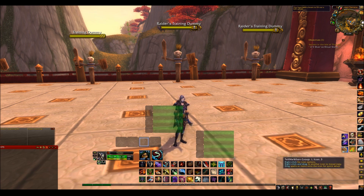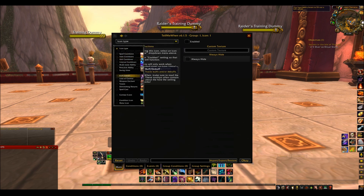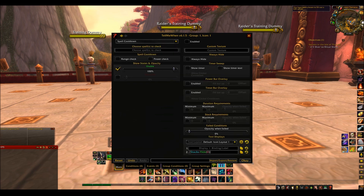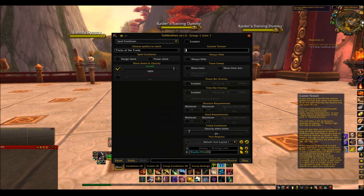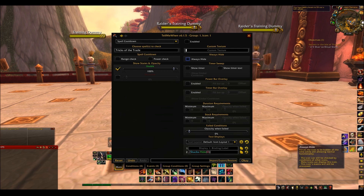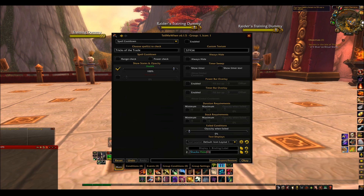To start with, I'm going to place my cooldowns on here. I'm going to use Spell Cooldown in this selection box here. And then in the Choose Spells, you need to choose the spell you want to use. So I'm going to start with Tricks of the Trade — I know this is for PvE. The custom texture is which spell texture you want to use. I usually just use Tricks of the Trade texture. You need to click Enabled as well to make sure that it's working. Make sure you've got Usable ticked — this is just an opacity level, I just have it on 100%.